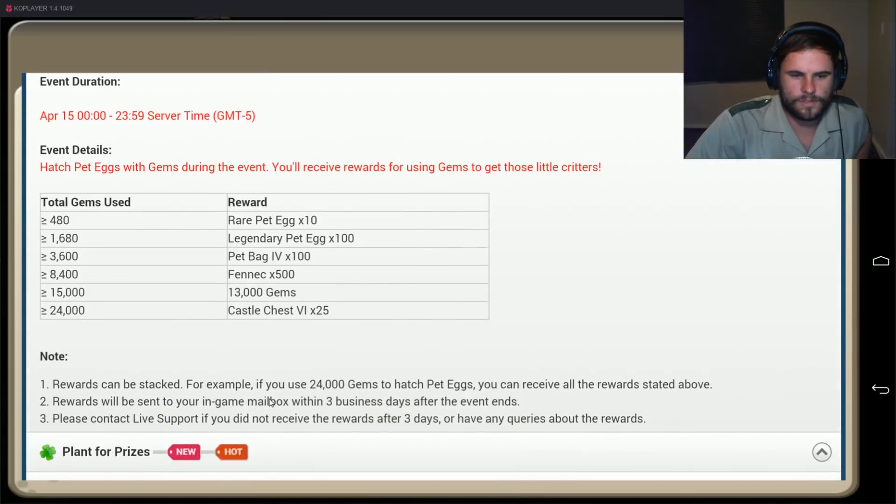Rewards can be stacked — for example if you use 24,000 gems to hatch pet eggs you can receive all the rewards stated above. Rewards will be sent to your in-game mailbox within three business days after the event ends. So you just do it and because it doesn't show you how much gems you've spent, you have to do math.